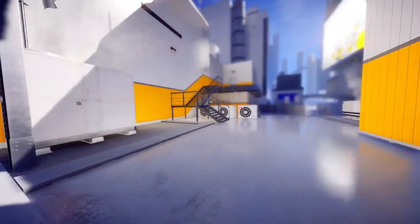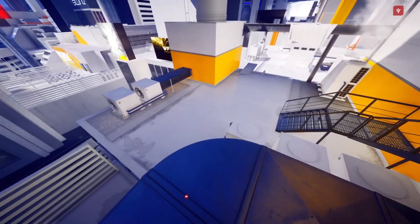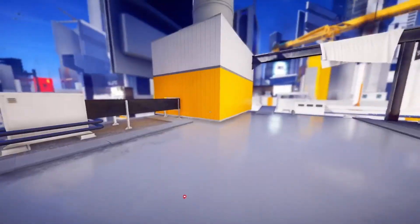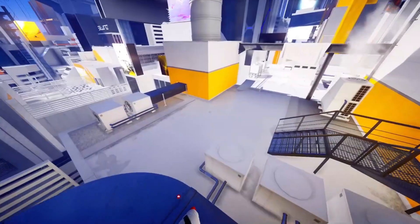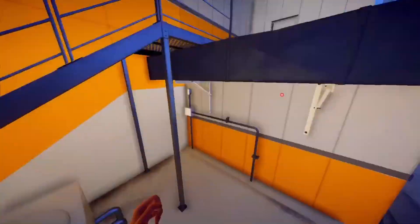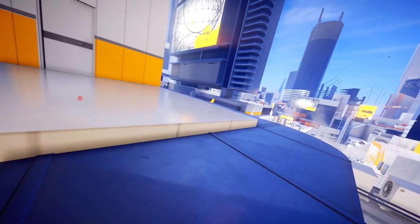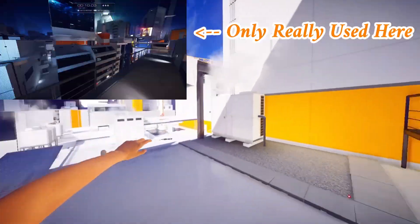We are now onto the bonus section of this video. The first trick I'll be going over is called a tirgahop. Basically, when you superhero land by holding the left trigger, you can spam jump while the animation is happening and you will jump at full speed either forward or backwards. To go forward, hold the left trigger right after you jump, and to go backwards, hold it right as you're about to land. It's very not useful.